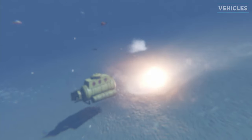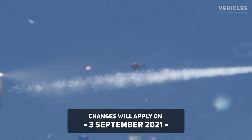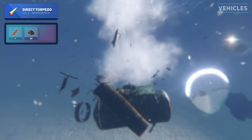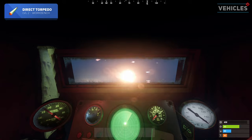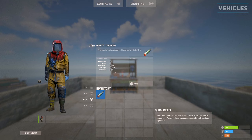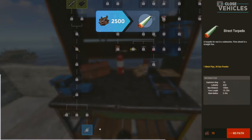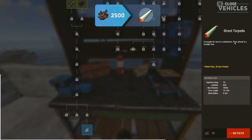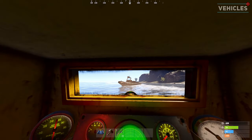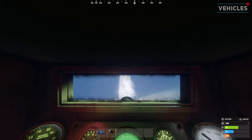Considering both submarines can fire torpedoes, let's have a look at the ammunition. Previously there were two types including the surface and direct torpedo, but as of recently the surface torpedo has been removed. The direct torpedo fires in a straight line from where the submarine is positioned. It can be used to fight submarines, boats, people or sharks. The torpedo deals 430 damage and can be researched for 75 scrap and crafted at a level 2 workbench. It would take 2500 scrap to unlock the direct torpedo in the tech tree. It takes two torpedoes to take down the large submarine, one to destroy a small submarine, two to destroy a rib, one to destroy a rowboat and around 86 to destroy a stone wall making them impractical for raiding.